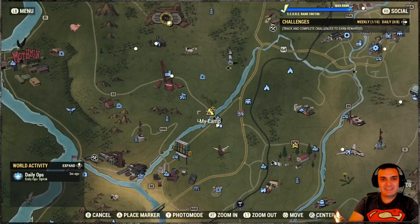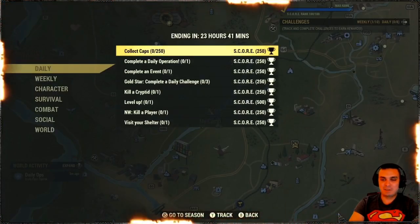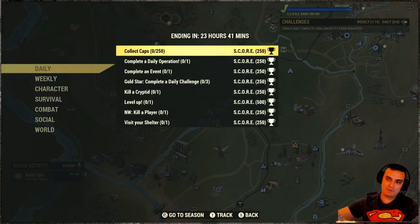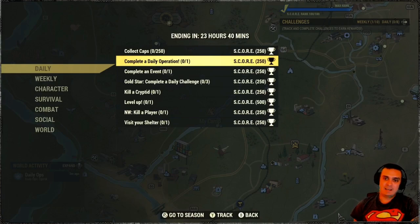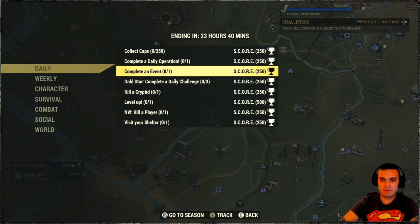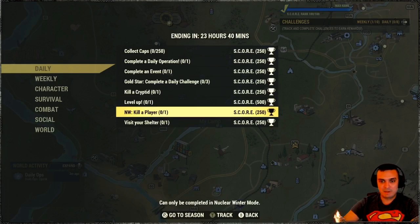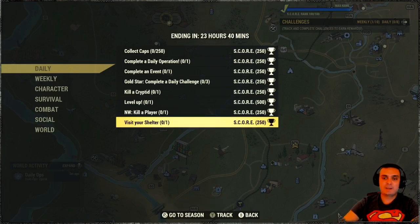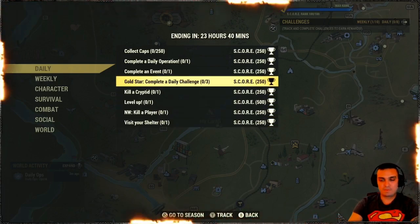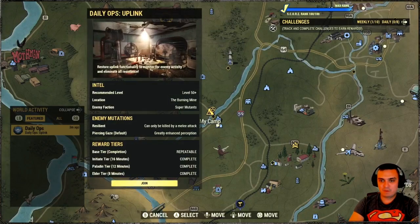Let's go ahead and take a look at the challenges. We've got: collect 250 caps — you can go to the vendor and sell stuff to get this done — complete a daily operation, do an event, complete three dailies, kill a cryptid, level up one time, Nuclear Winter kill a player, and visit your shelter. It's pretty much all of them easy, no problemo.